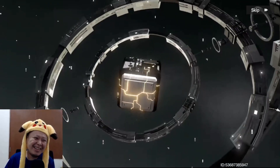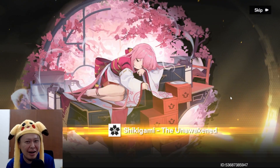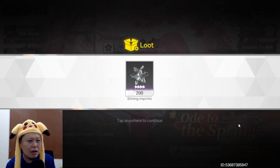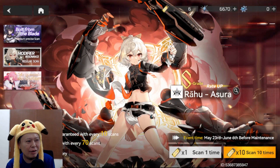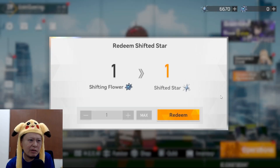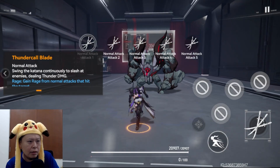Glad I decided to do the weapon gacha pull because I got it with only one pull — just 2000 shifted stars. So it was 30 pulls on the Sukuyomi banner, 1 pull on the weapon banner, and 20 pulls on the Rahu banner — 60 pulls total in this video — and I still have 6000 shifted stars left.